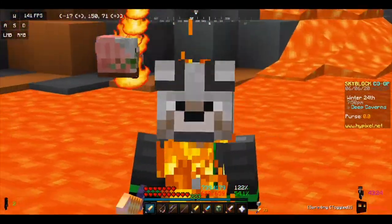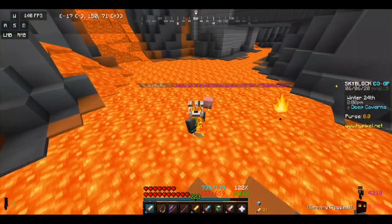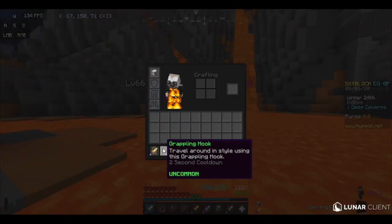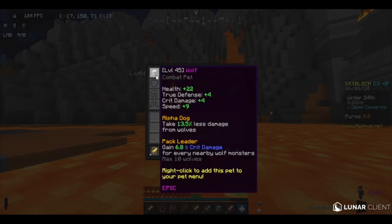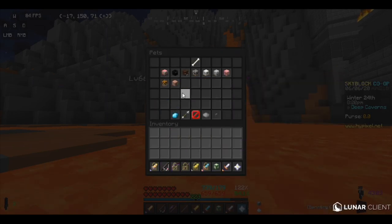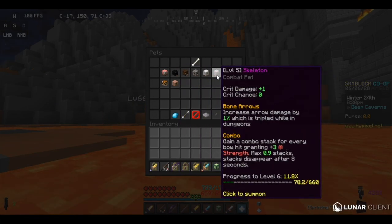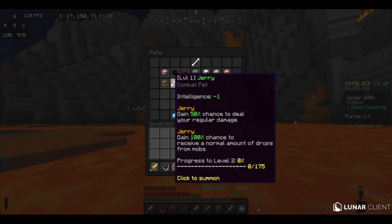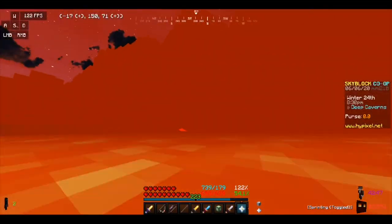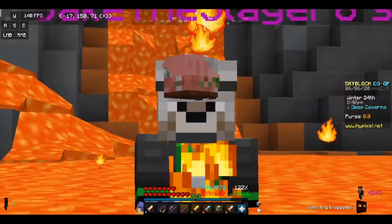Make sure you get a good pet, preferably one that matches your class — such as the Ghoul Pet for Healer, or Pig Man for damage if you're using the Pig Man Sword. Wolf doesn't really have a specific class, it's just a decent and fairly cheap pet. Enderman is good for DPS. Skeleton is specialized for the Archer class. And of course Jerry is the best pet of all. Tiger is also good for DPS. Just make sure you get a good pet with a decent level — there's not much else to pets.